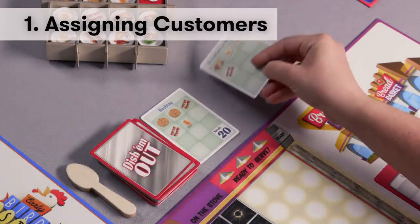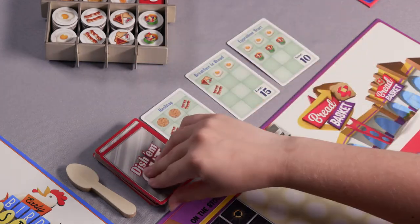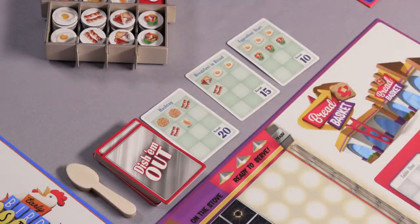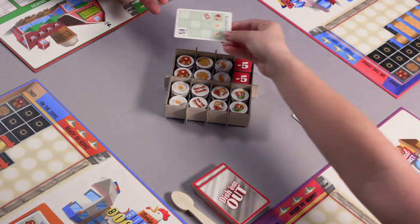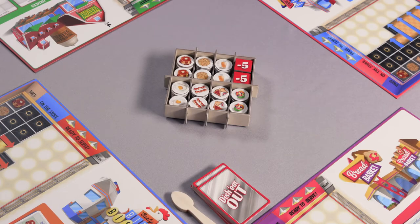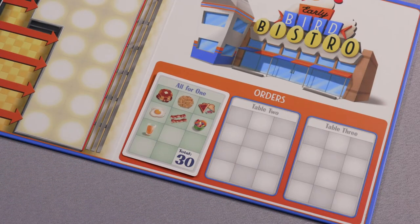Assigning customers: the player with the chef's spoon is the dealer for that round. The dealer draws customer order cards equal to the number of players, then assigns one customer order to each player, including themselves. You can keep a more difficult card with a higher risk and point value for yourself, or assign it to an opponent in hopes of giving them more than they can handle. All players then place their customer order cards on one of the empty table spaces within the orders section of their diner board.